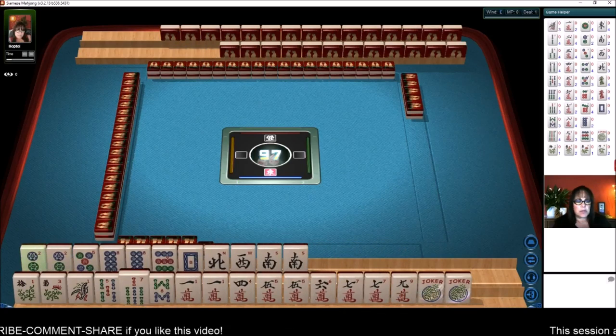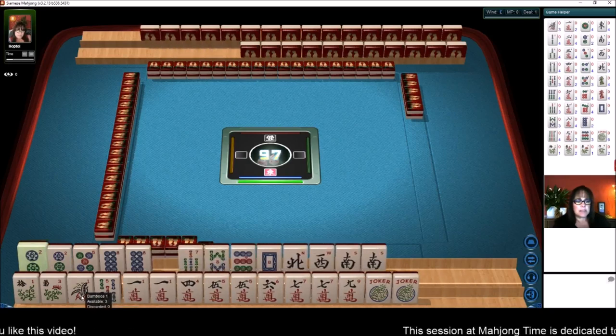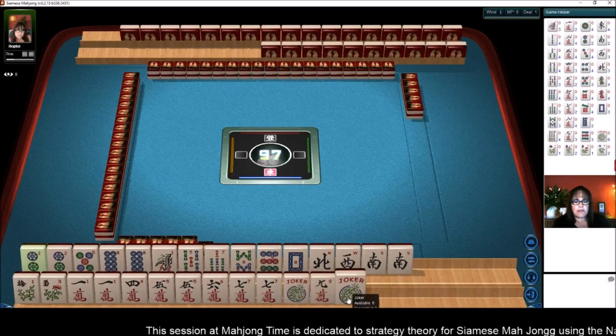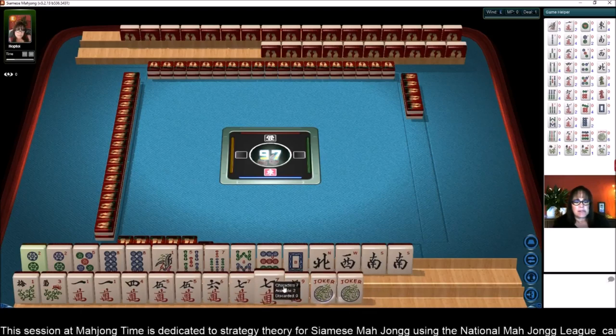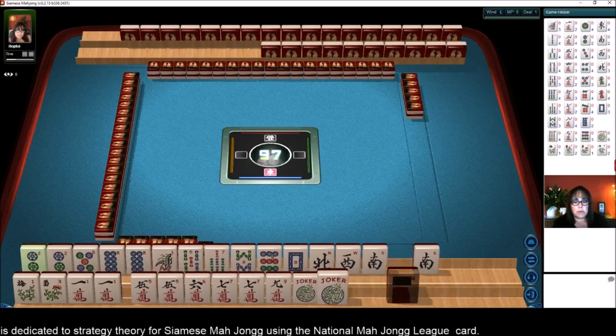Alright, so what do we have to work with here? I'm going to put the BAMs up on top. We've got 1, 5, 6, 7, 9 — maybe a 5 through 9 consecutive run. There's 5, 7, 9 in one suit, or 1, 3, 5, 7, 9. Maybe that's what we should play there.